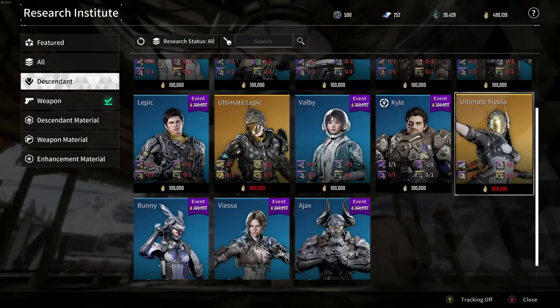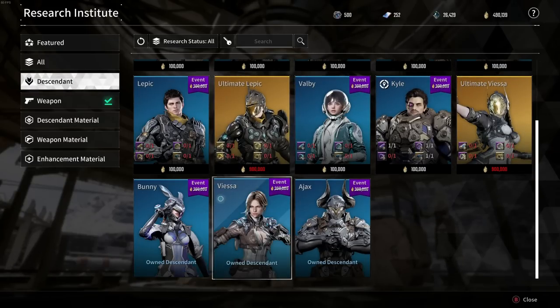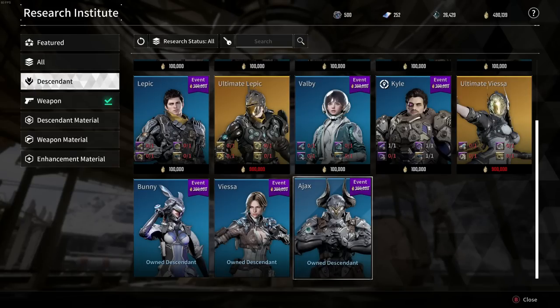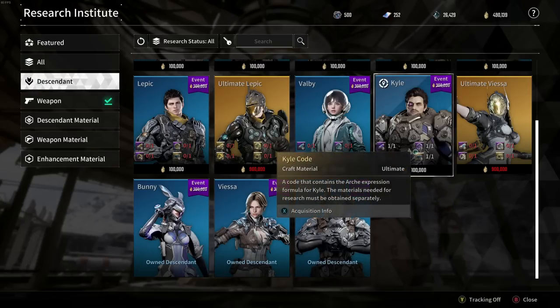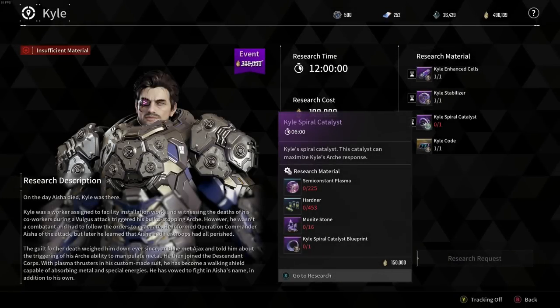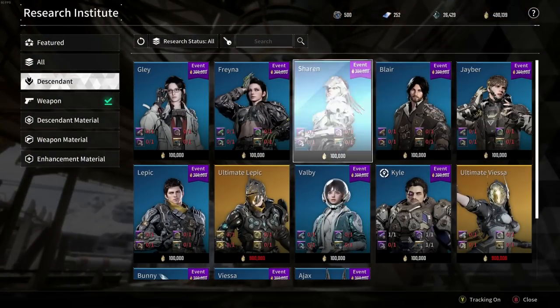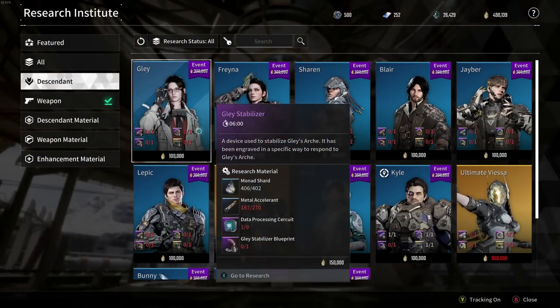Once you go here, these are the descendants you can get. Remember there are 11 total descendants plus two ultimate descendants. I currently have Bunny, Biesa, and Ajax. I'm currently working on Kyle — I have three of four items and I'm almost done with him. I was working on this yesterday on the live stream.